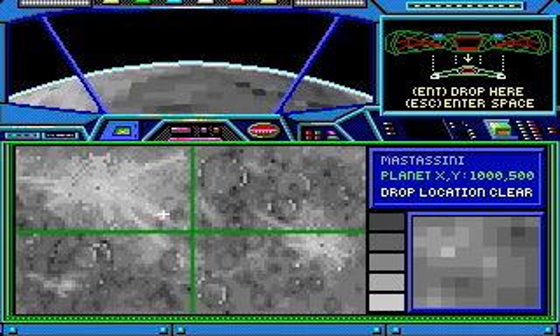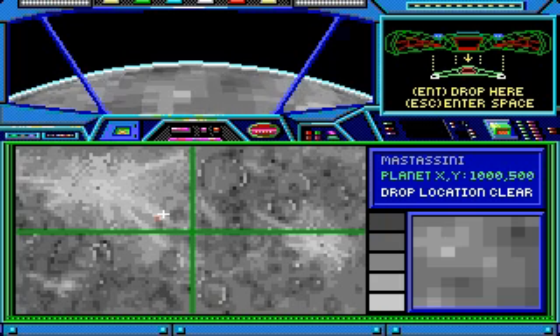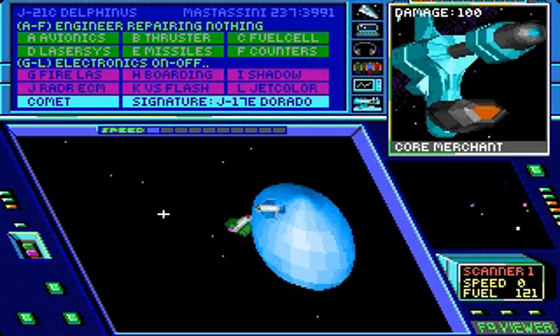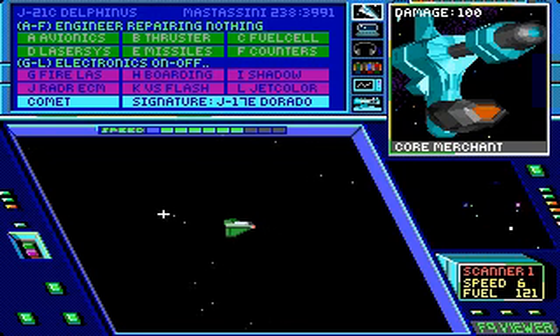Hi, this is Big Lose, and welcome back to Let's Play Hard Nova. As you can see, I am orbiting Mastasini, because off-camera I went back to Pinnacle Base, picked up some more energy cells, picked up a couple more energy packs, then when I went back to the ship, I replaced Seralon and Jani's armor and AMLs with the ones I had in the pool, then I took the ones that were in their inventory back to Mastasini to sell them, because I could get better prices than on Holbrook.